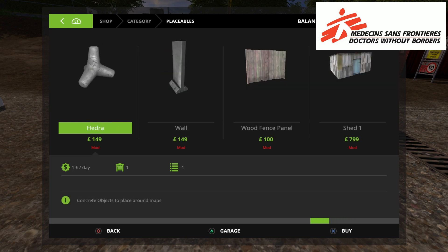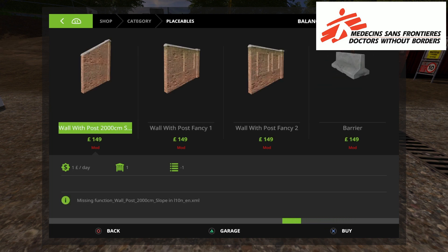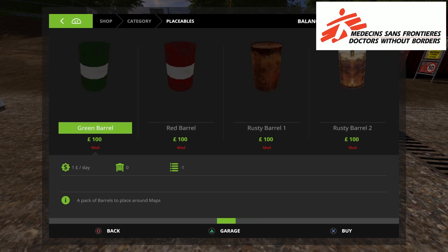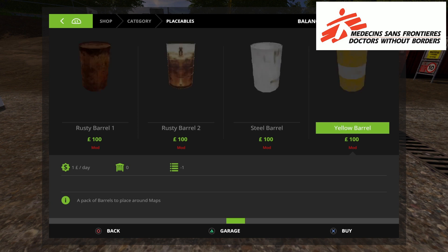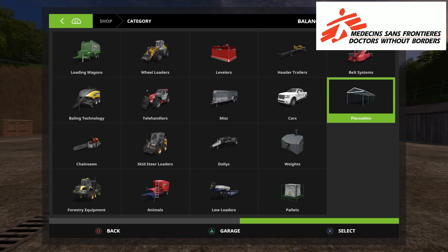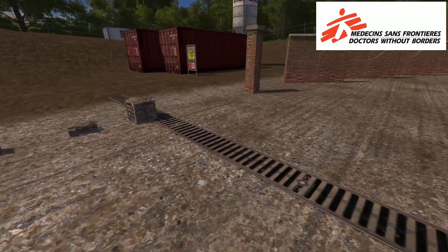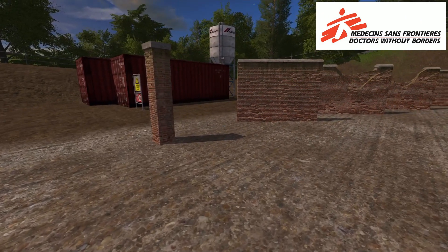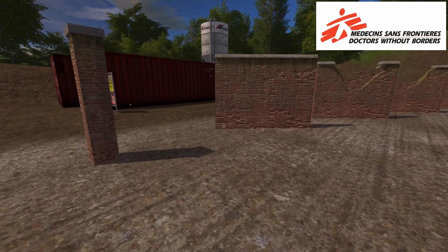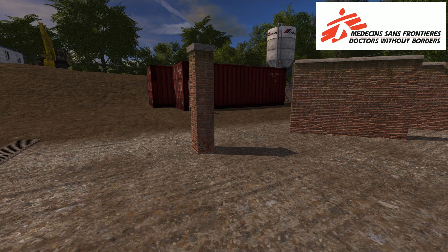All of these mods only change the aesthetics on your map — if you want to add things to make it look a little bit different, a little more personalized. People will make comments about why you're bothering, since they don't do anything functional, and that's not what this guide is about. It's about looking at them and downloading them — just download them.